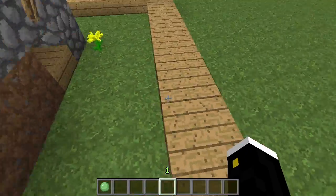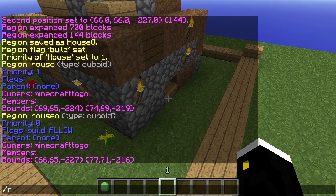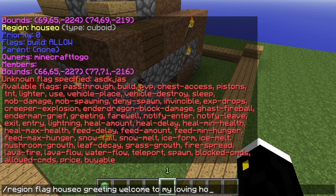Let's say we want a message to appear as soon as someone walks in here saying they can take a flower but must plant a seed. To do that, we do slash region flag, the name of the region — house O — then type a bunch of flags to see all available options. We're going to use greeting. So slash region flag house O greeting, and we put: Welcome to my loving home. You can take a flower, but you must plant a seed.